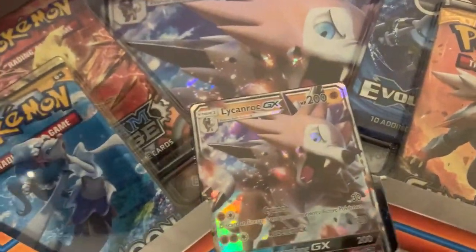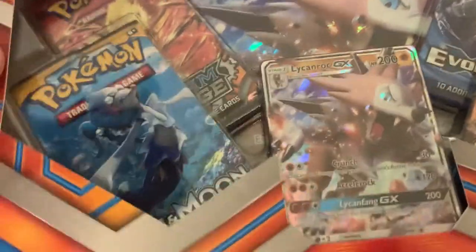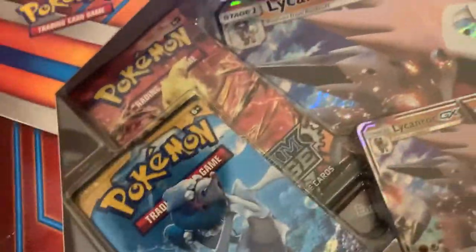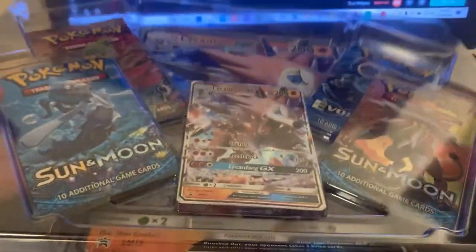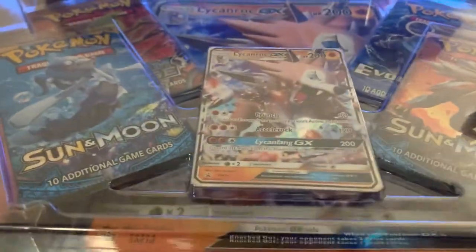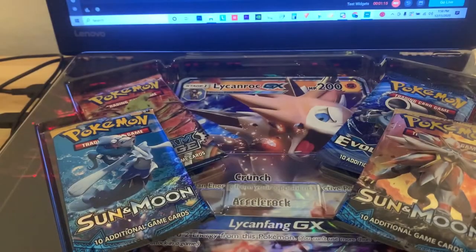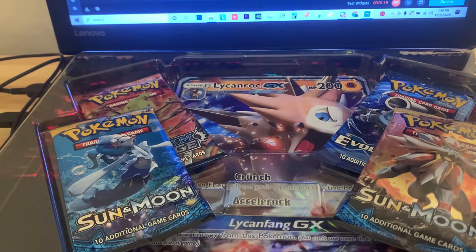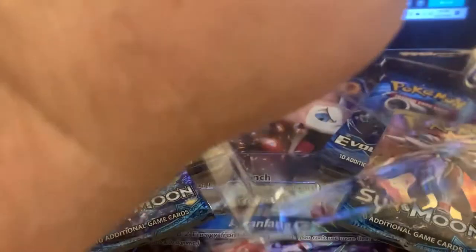Let's go ahead and crack this thing open really quick and see what we get here. There's the pull tab over here as you guys can see. Just trying to work with it. Getting it. Go ahead and gently lift that up — that's the objective here. Let's flip this over really quick and gently pop out this Lycanroc card if I can. That Lycanroc is in there.